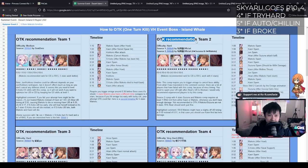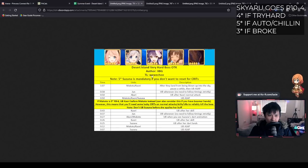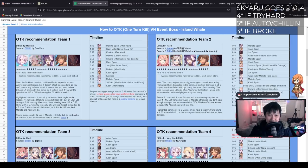Moving on, OTK recommendation team two — this is actually the one that I used. This one has the biggest caveat because a four-star Makoto is actually better than a five-star Makoto here. The reason is that the four-star Makoto takes enough damage to then receive healing from Jun, so she survives one of the big attacks later on. It's really interesting. However, this one is more technically demanding in terms of execution. If you're familiar with running timelines, it will be fine, but otherwise it's a little bit hard.